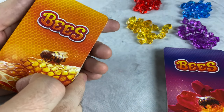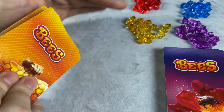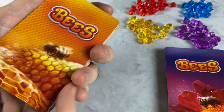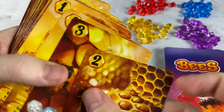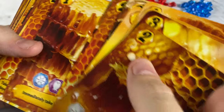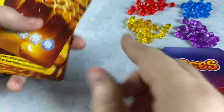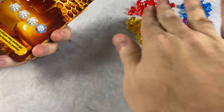So when we play Bees: The Secret Kingdom, we're trying to make the most honey, and we're going to do that by collecting pollen in the form of these pollen gems, and then buying cards. We've got this honey deck here, which has all different types of honey values. These are victory points, and whoever gets the most of these at the end of the game will win. But to purchase them, they each have a cost, and the cost is represented by these colors and symbols that also match up to various pollen gems over here.